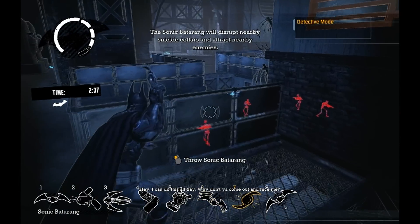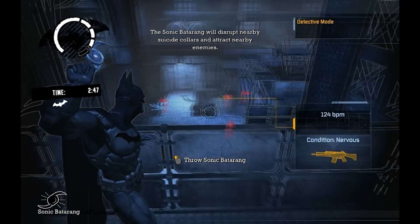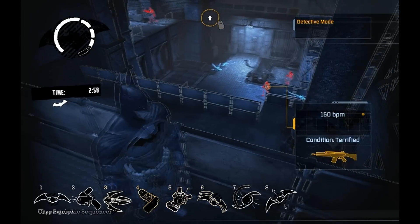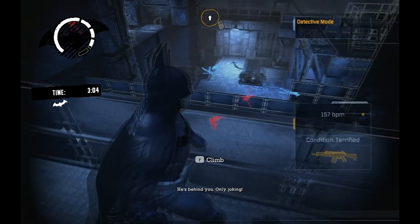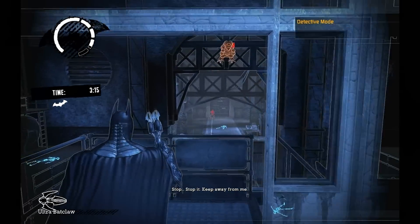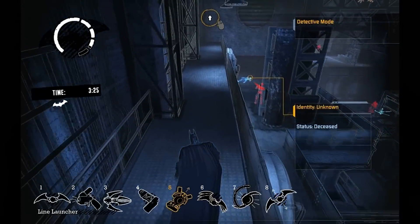I can do this all now. Come out and face me. Come on, where are you? Just take him — one guy out. I'm just playing with them now. I can't reach that guy. He's up on the ledge now, so we might be able to... if we can get behind him, we'll be able to kick him off.